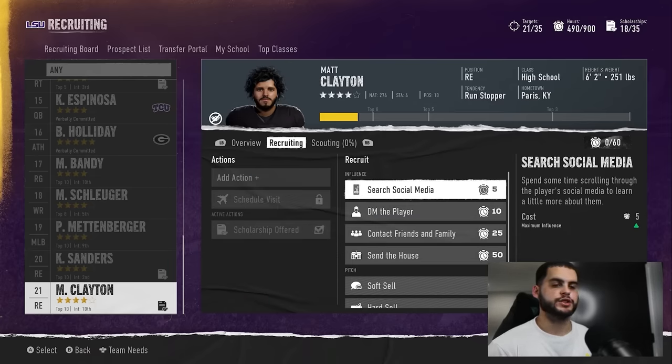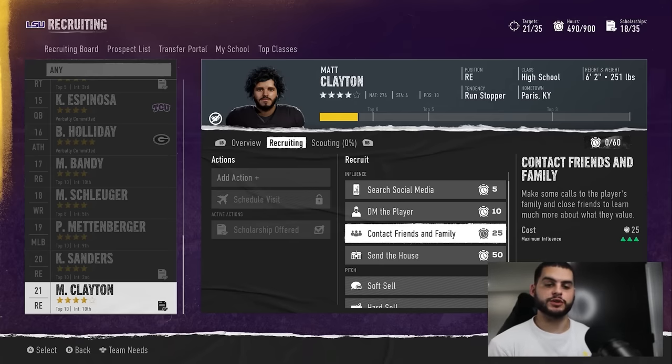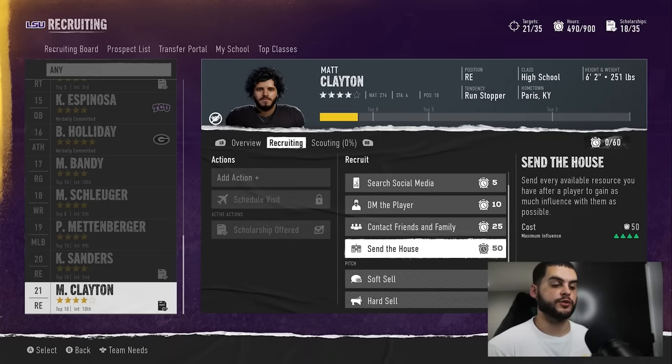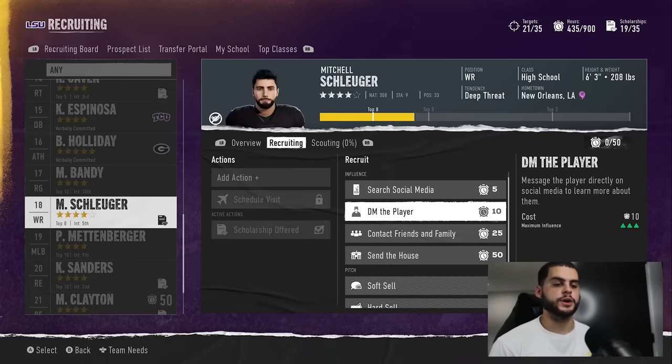Looking at the actions: Social Media costs five points and gives one tick. DM the player is two ticks. Maximum Influence is three ticks. Contact Friends and Family is four ticks. Send the House is four ticks as well. With 50 points you can do a few combinations here.